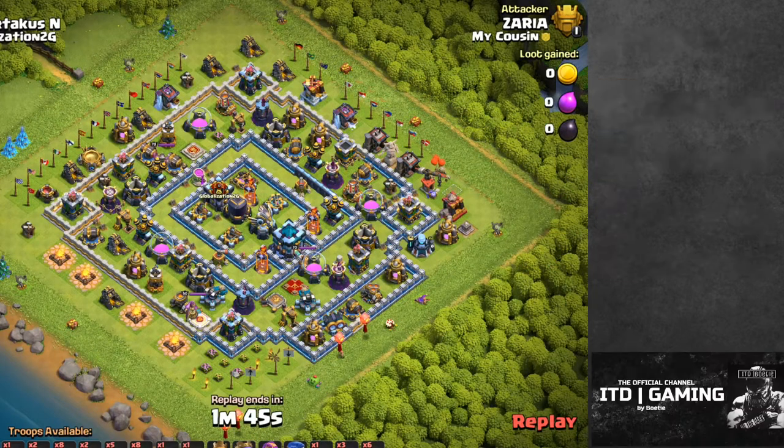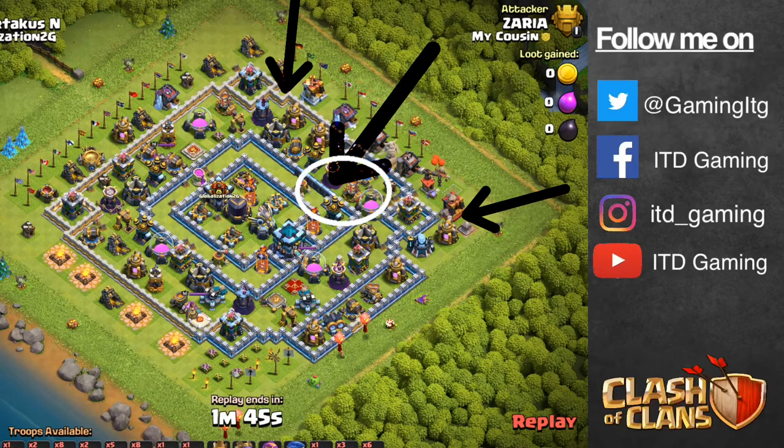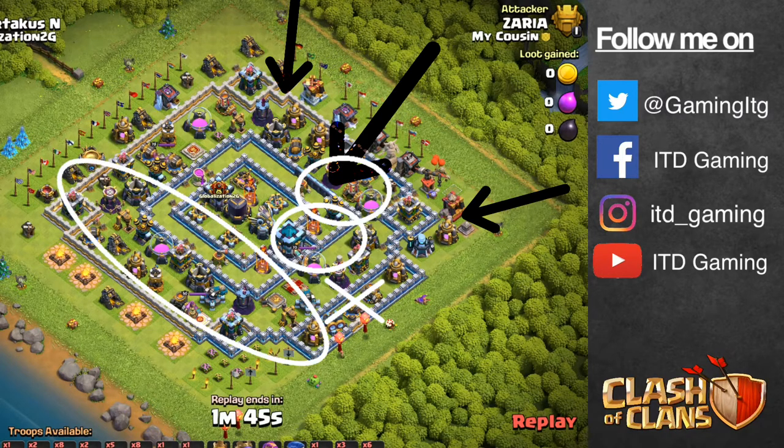The third attack is exactly the same as the first two, so let's go again. Step one: create a funnel — put a yeti and a witch in here and here. Step two: drop your kill squad down the middle, give it a rage with the Grand Warden ability to do damage, and the second rage for the tunnel. Step three: drop your Royal Champion to clean up and create a path. Step four: it's Batman time again.